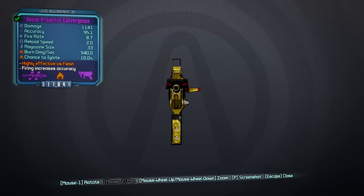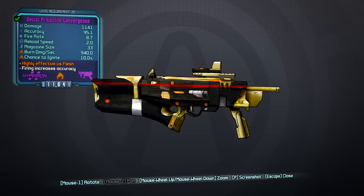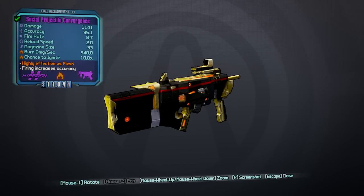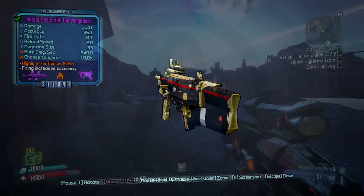Hyperion's got this futuristic look to it, not exactly the same as Maliwan, which is way more futuristic looking, but it's got this really cool sleek yellow finish with some red hues on the guns. It's kind of interesting, actually kind of reminds me of McDonald's.